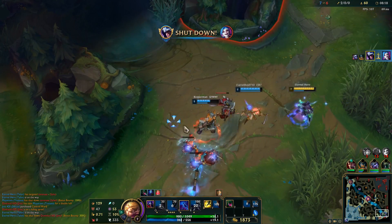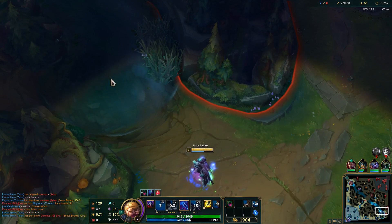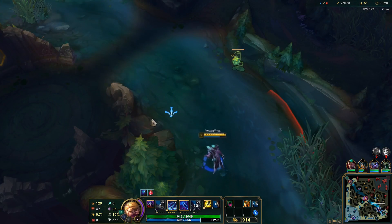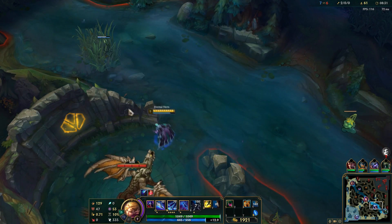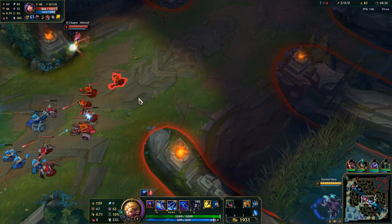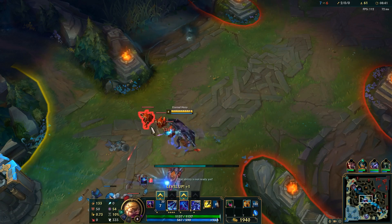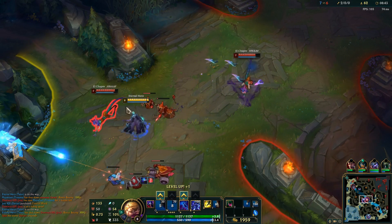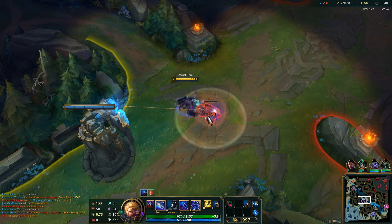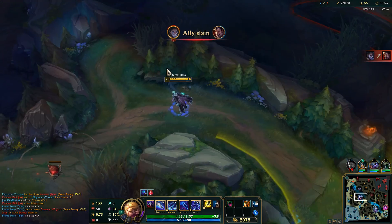I should be waiting with Tiamat's active. It doesn't have that much range. I can't hop through walls like this. The ultimate grants you some movement speed. I have to calculate if it's worth engaging or not.